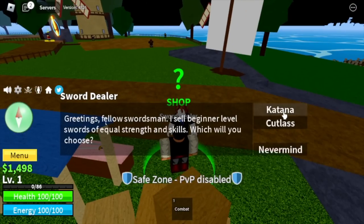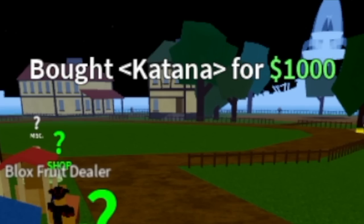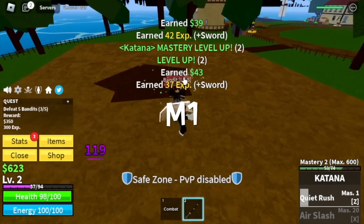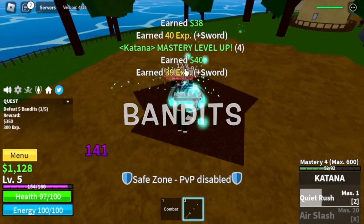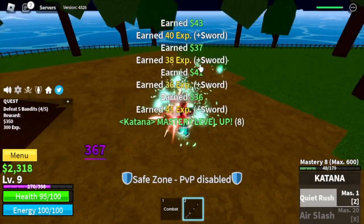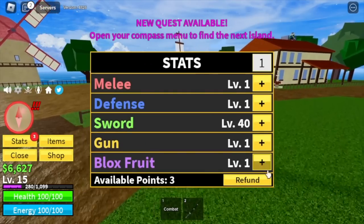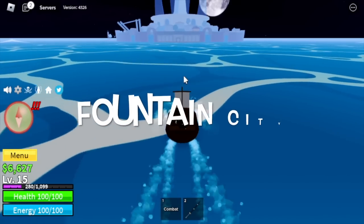Just a reminder, this is a level 1 to max video, which means we need to start from level 1. First we're gonna buy katana. Sword is easy to grind in the first sea because, like fight styles, it has M1. We're gonna defeat bandits - with the help of your M1 and your first skill Quick Rush, reaching level 15 is a piece of cake. We'll reach level 15 with the bandits, then stat check: all stats will go to the sword.